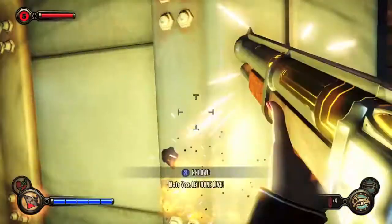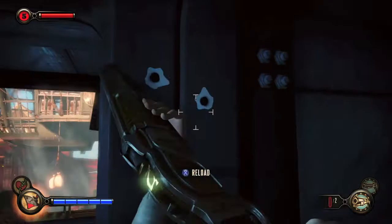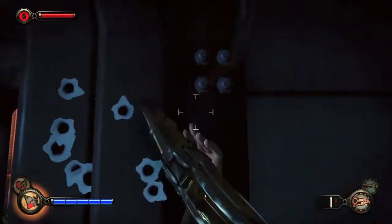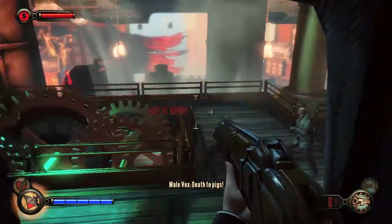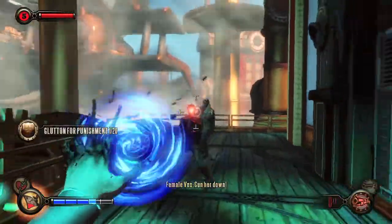You get this as soon as you board the First Lady Airship. What you want to do is go through a vent before you start fighting enemies. Before you jump out of the vent, you want to equip your shotgun, empty it so it has zero ammo, and then jump out.